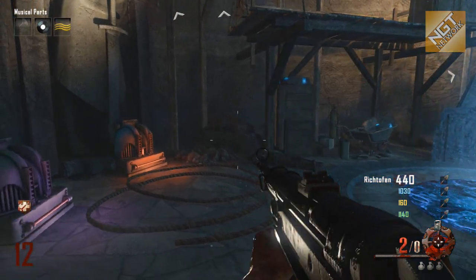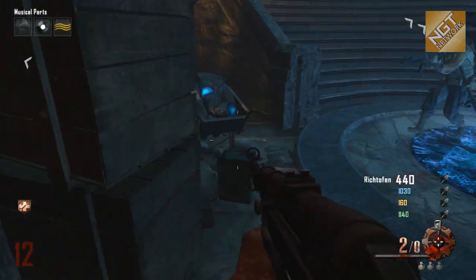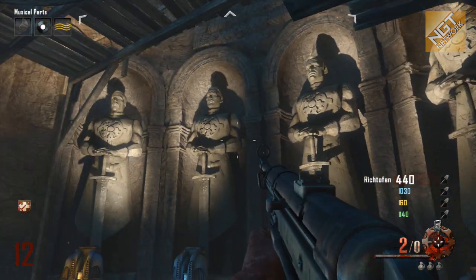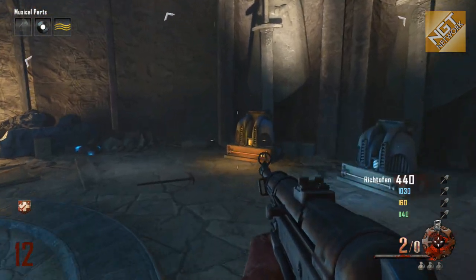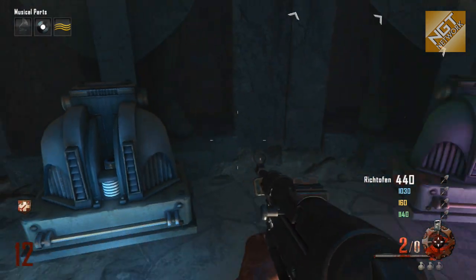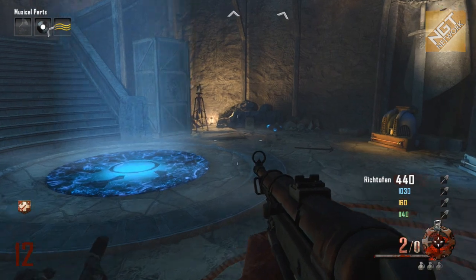And here are the four staff assembly locations. That center area comes into play a little later on, but we have to do the staff assembly, as you've seen in the other four videos, for the fire, lightning, ice, and wind. Pretty epic staffs, and eventually we're going to have to upgrade these things into ultimate staffs.